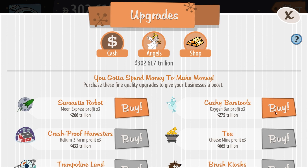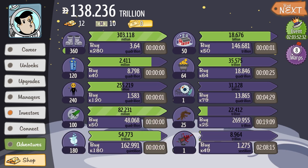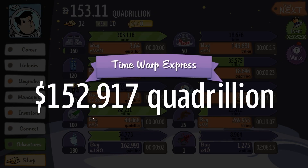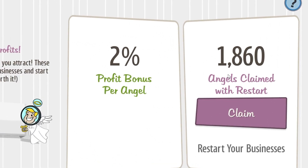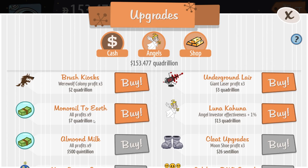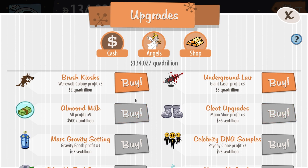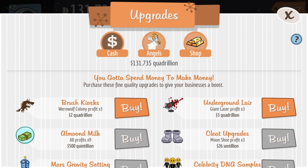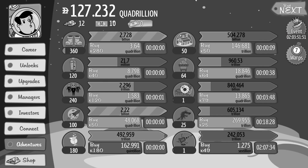Looks like I've got 126 angel investors set up, but that could be a lot more. Let's check back in 12 hours, where I've made 152 quadrillion. 1,860 — that's more like it. That's enough for me to times nine all my profits again, as well as increase angel investor effectiveness. Can I just buy the rest of these? I have a quadrillion. Yeah, that took away like nine of it. The profits are really about to start pouring in.